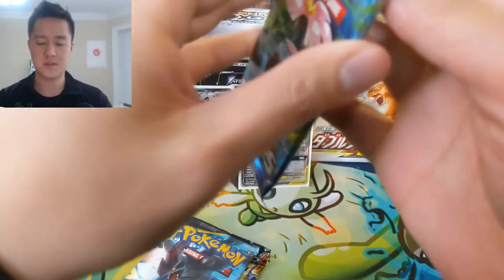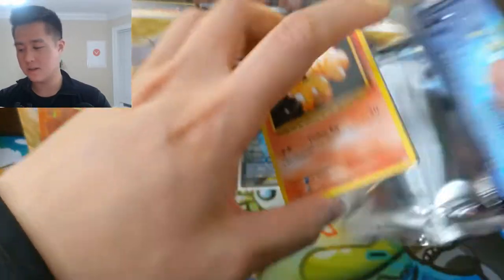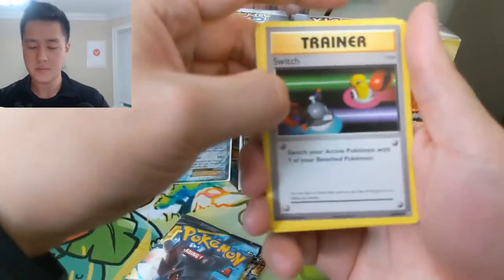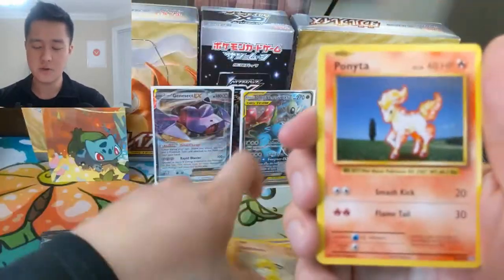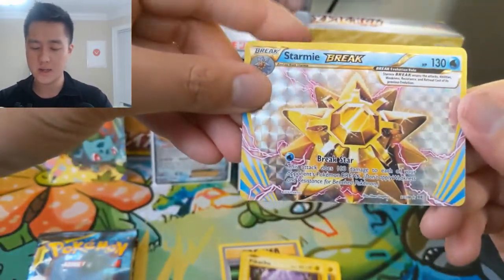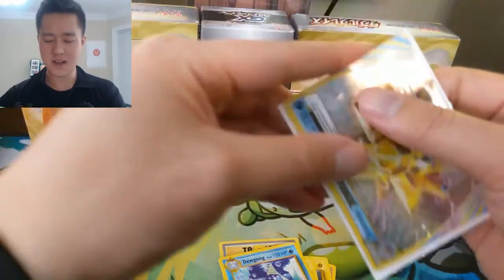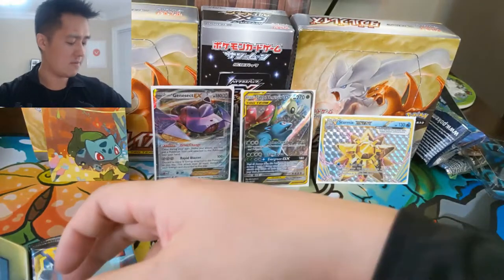All right, XY first — last time we pulled a Mega Venusaur, let's be greedy and try for a Charizard! We got: Switch, Machoke, Full Heal, Vulpix, Sandshrew, Ponyta, Magnemite, Pikachu — nice! And here's a Break card — Starmie Break, very nice! And then a Dewgong. Dewgong is one of those troll rares where you're like 'oh' — I'm almost positive he wasn't even rare in the base set, so he kind of got upgraded. Same thing with Farfetch'd.